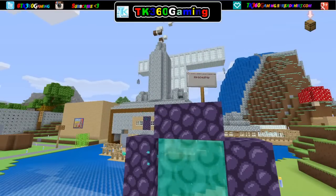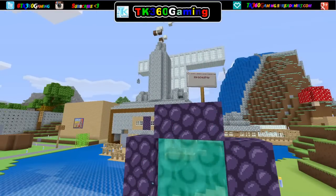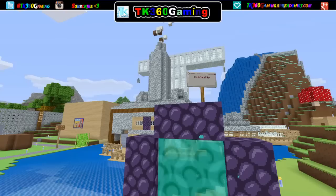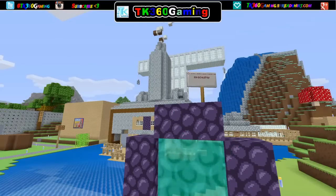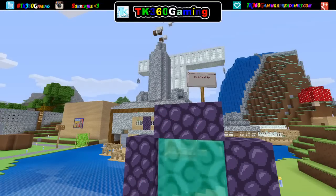Hey guys, what is up? It is TrueKiller360 here, and today I'm giving you guys kind of a little walkthrough of Brody, Zach, and my — and Sharon now — basically our little world we have going here. It's a survival world, so it's been pretty fun to make, and we've got pretty far. Some of this stuff is even new to them, because I've added stuff since last time they played.